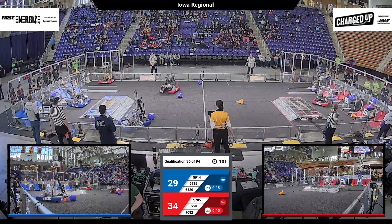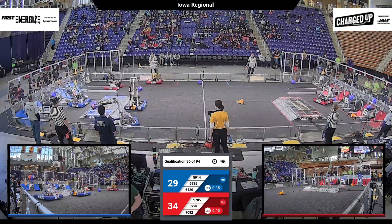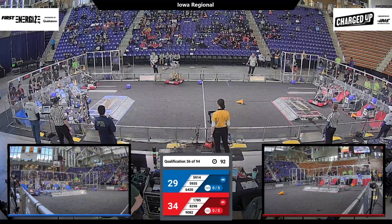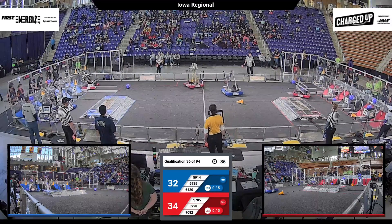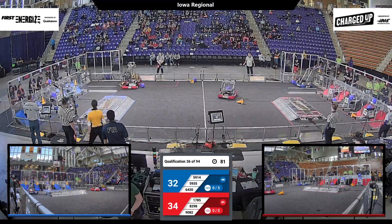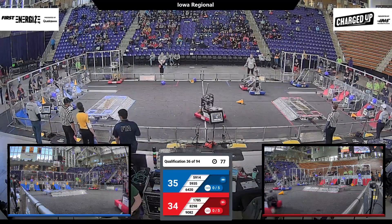Another cube on the mid-level for Red, third piece on the way in. Team 982 can get that placed — that cooperation bonus. Cone and cube on the way up as well for the Blue Alliance. Cone down, cube on the way down as well.